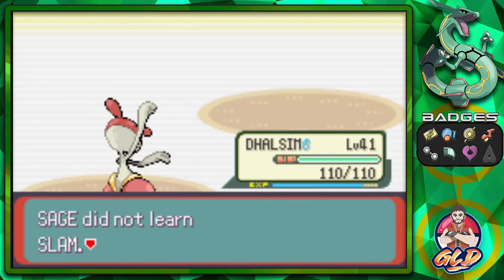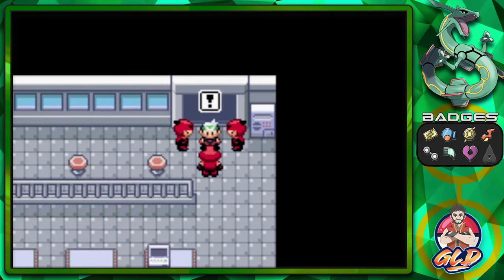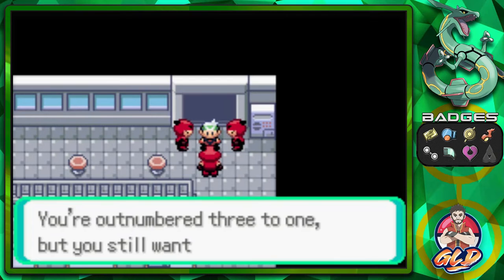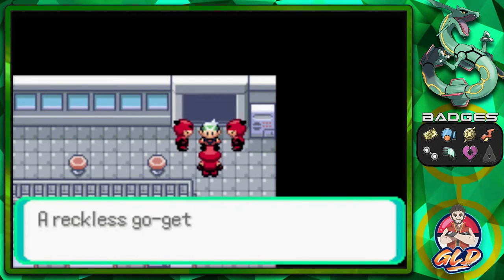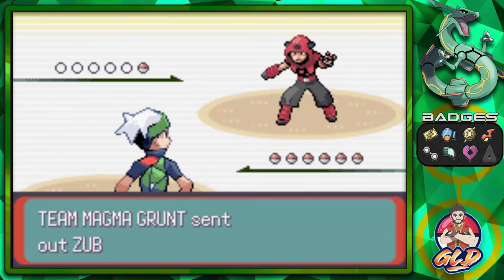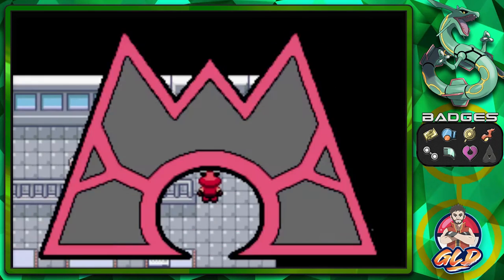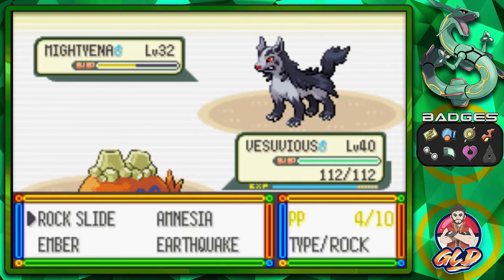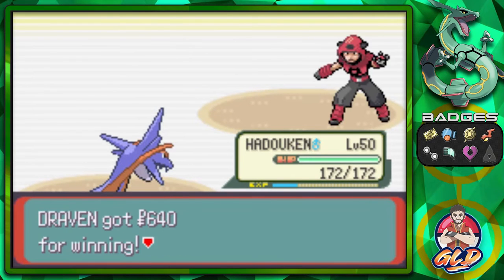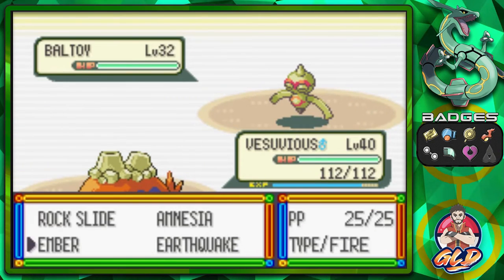I'm going to say no to learning Slam because I already taught it Strength. It's a three-on-one but they still want to take us on - reckless. If you guys remember in Pokemon Omega Ruby and Alpha Sapphire, there comes a point where you're taking on quadruplets all at the same time. If you have a spread attack it hits every single one of their Pokemon and you automatically win, since most of those Pokemon are around level 15.